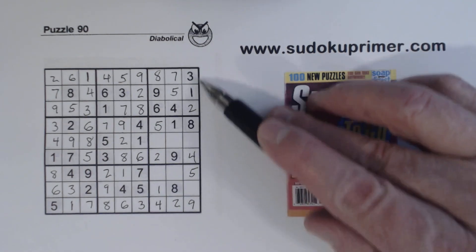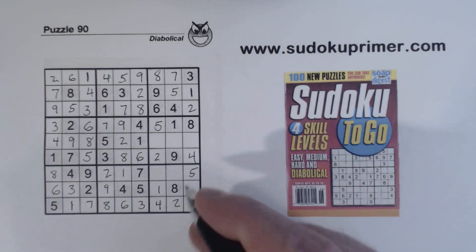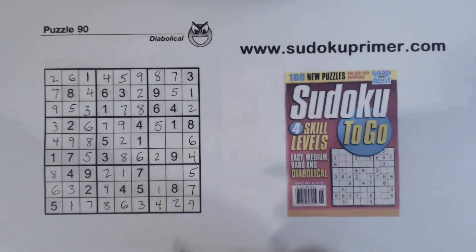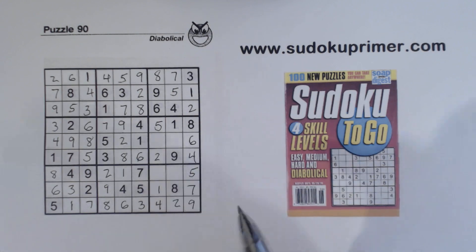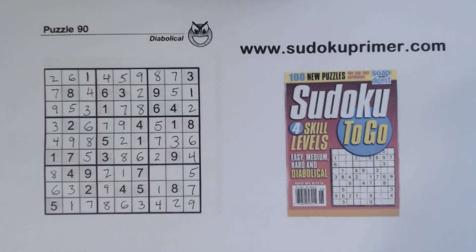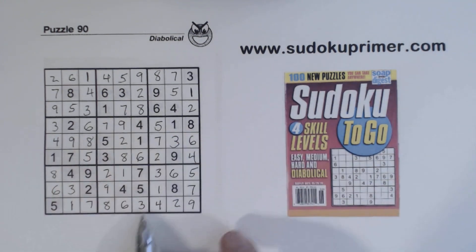We're missing 6 and 7 here, and only missing 7 in that row, so we can complete those. And now we're missing 3 and 7 there, and 3 and 6 there. I think we got it.